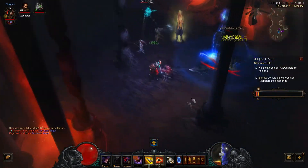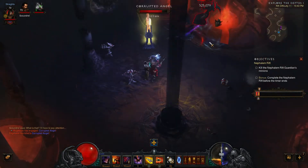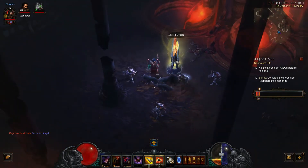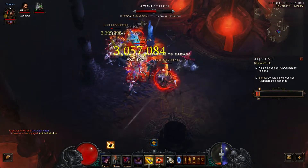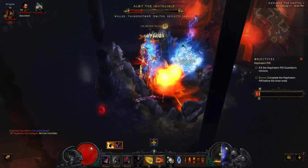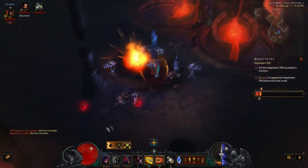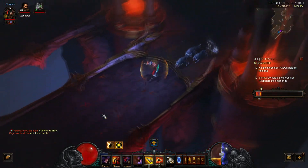Pylons do still show up in greater rifts, just like in normal rifts. And if you are wearing the Nemesis Bracers, it will activate a group of enemies. So the Nemesis Bracers can actually be useful for getting more enemies, because this will improve the kill count, and since they're elites, they will drop a bunch of orbs. Something to consider when going into these — you may want Nemesis Bracers.